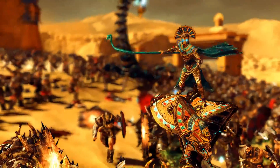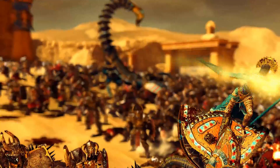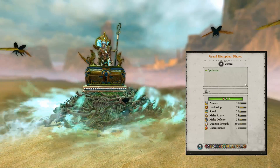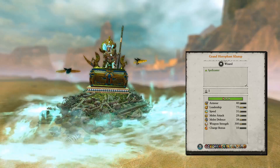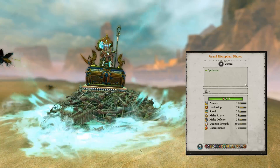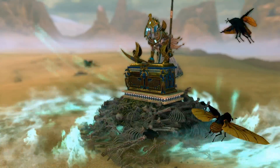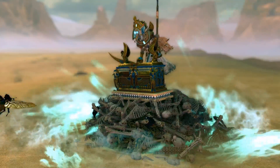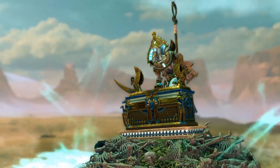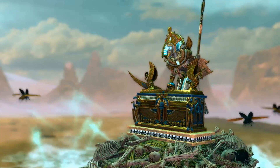There are also useful abilities available for Khalida, like the Curse and My Will Be Done. High Queen Khalida is in my opinion a little bit underrated — she's quite a good duelist on the Necroserpent. Next is the Grand Hierophant Khatep, who is a pure spellcaster and not designed for melee combat. He is very low on armor, has really bad melee stats, and uses the Nehekharan magical lore. He can be mounted on a Casket of Souls as an artillery unit, but overall he is too high-priced for his performance and is not a competitive pick.